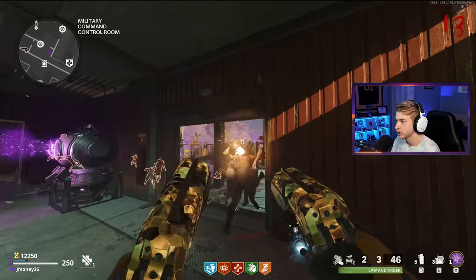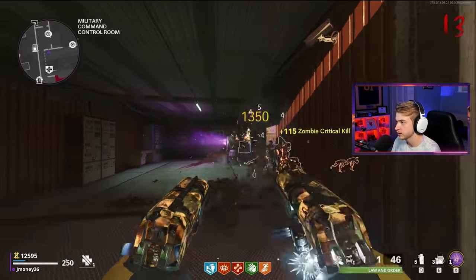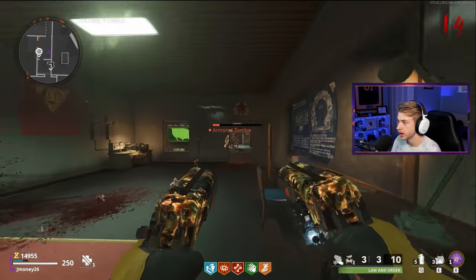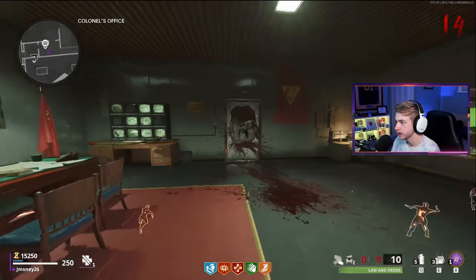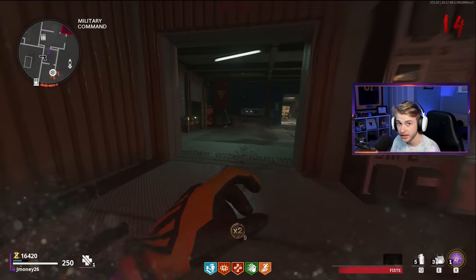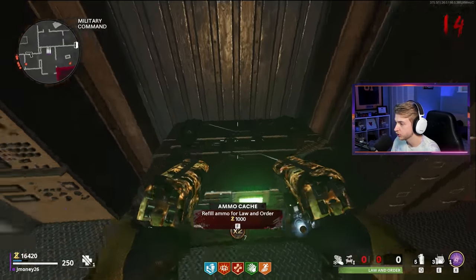Right now I just really need to focus on getting these crits. I know it's only going to get more difficult. Got to aim way up. I'm already almost out of ammo again. There's our crit camo - and I'm already out of ammo again. If I have to get ammo every round, this strategy is not going to last.